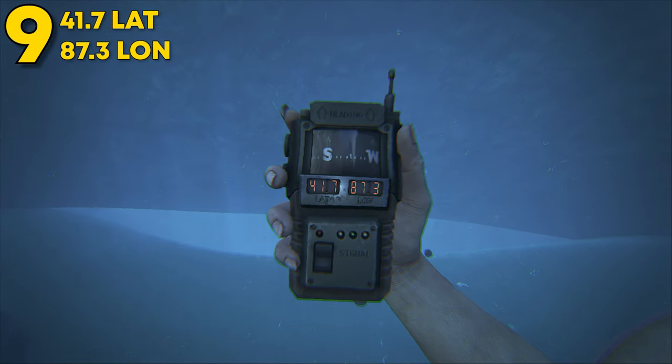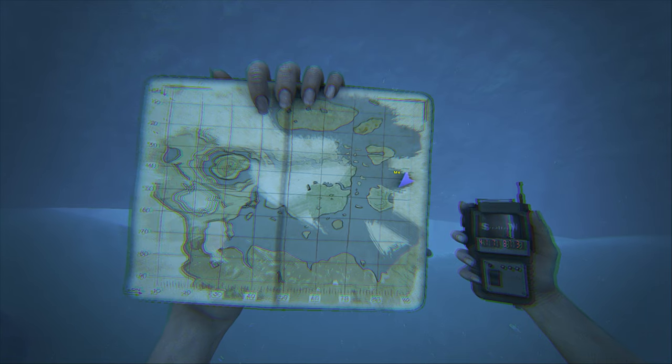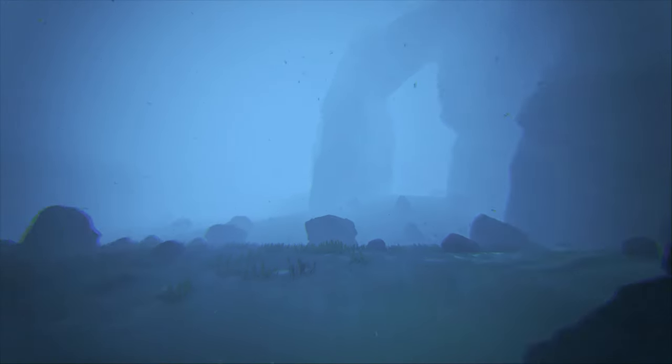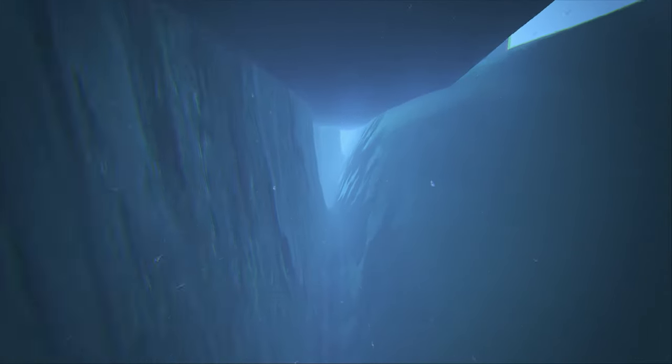Coming in at number 9, this can be found at 41.7 longitude and 87.3 longitude. Here it is on the map. This spot can be found underwater. This underwater rat hole is pretty insane. As you can see, it is a bit of a bigger type entrance style, but it still qualifies as a rat hole just based off of this whole layout.